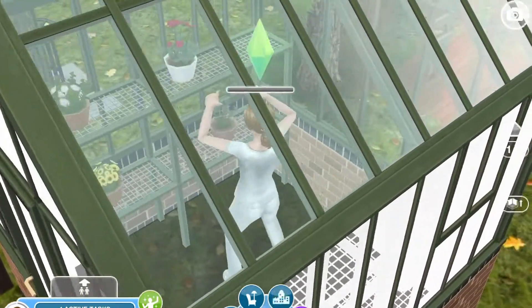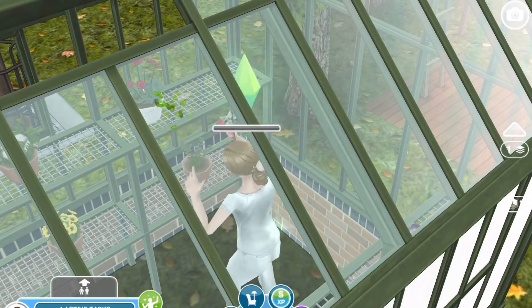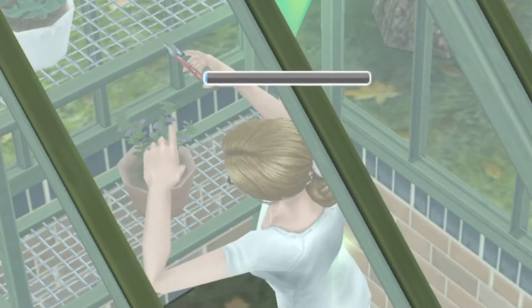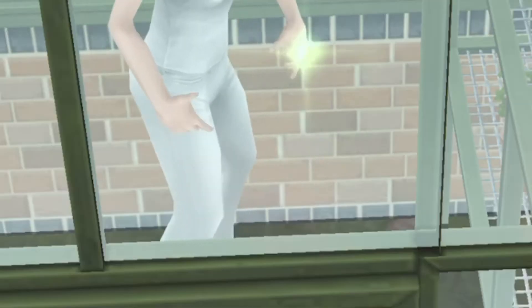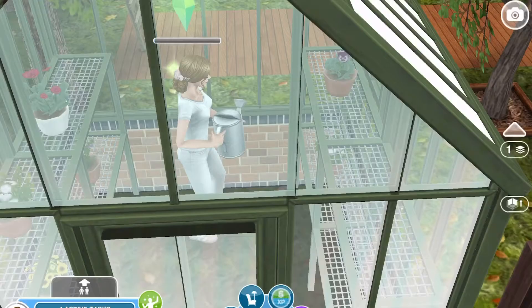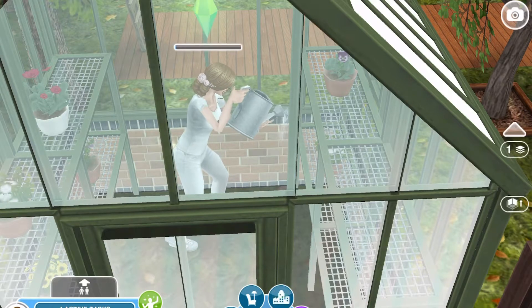And then here's the greenhouse. This Sim — if you just look at her for a minute — she trims the air and there are leaves that come out. And how in the hell does she fit that watering can in her pocket? I would love to know, so if you know please let me know.